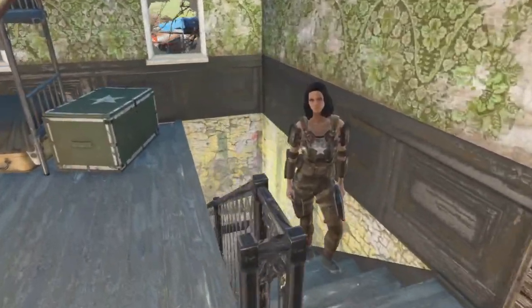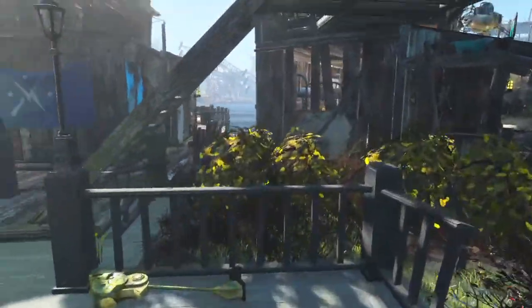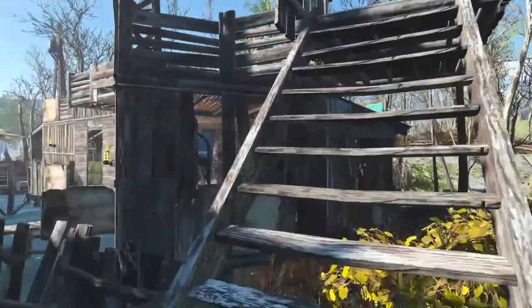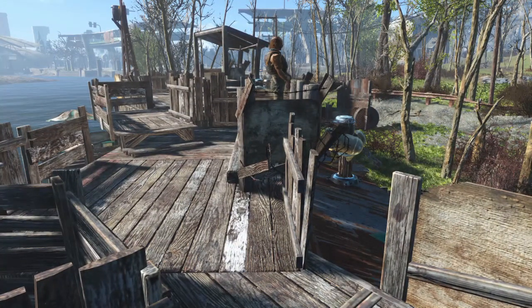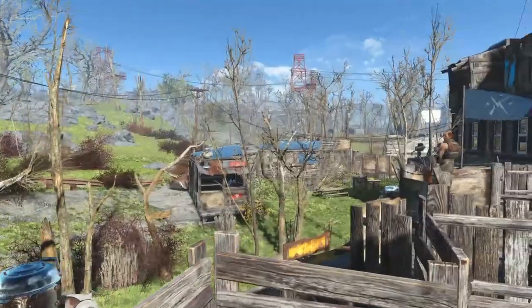So we come back down into the front of the settlement. Come round to the left, just come out the front door. If we go up to the left, we go up onto the guard stations that go across the top of the shops. So we've got the guard stations up here that come across the road for the shops down on the bottom.